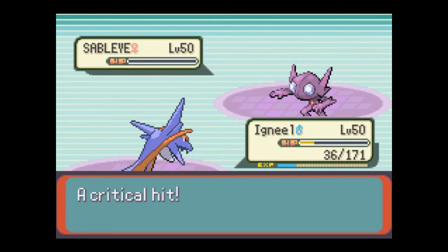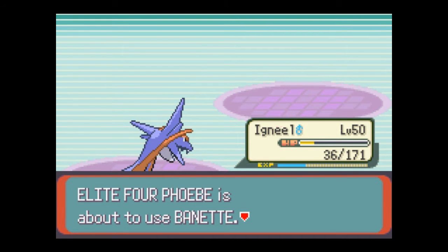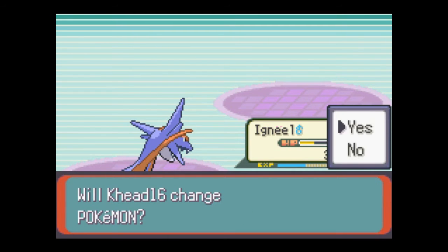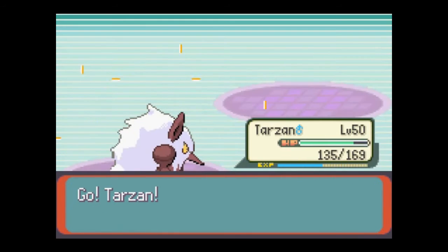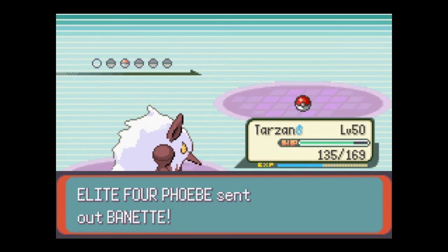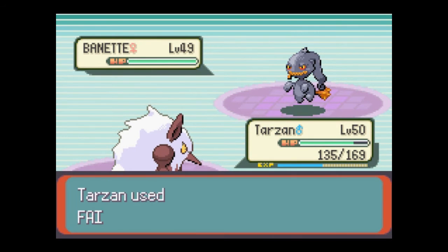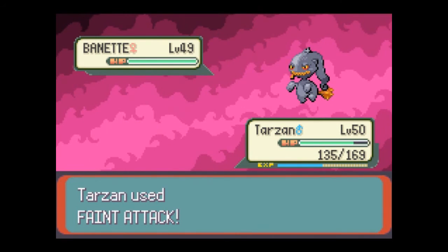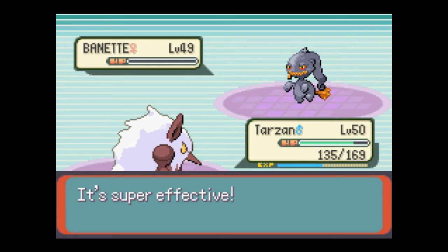Now her final Pokemon — another Banette, level 49. Moves: Spite, Will-O-Wisp, Shadow Ball, and Faint Attack. This might be a little tricky because unfortunately it has a Fire-type move, but only Tarzan can really fight this thing. She used both of her Full Restores, so she can't heal it at least. If Tarzan survives this round we'll be fine. I'll just kill it in one shot — that works just as well.